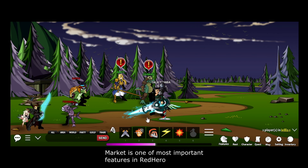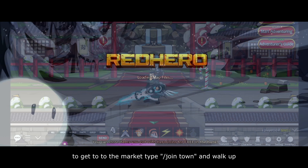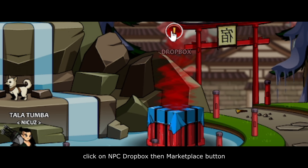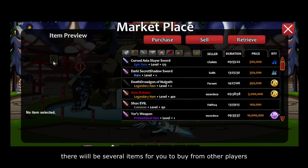Market is one of the important features in the game. You can sell or buy items from other players for HeroCoin. To get to the market, type /join town and walk up, click on NPC dropbox and then the marketplace button. There will be several items for you to buy from other players.